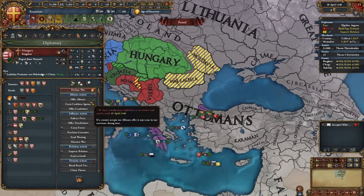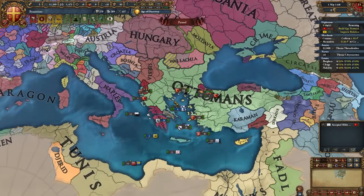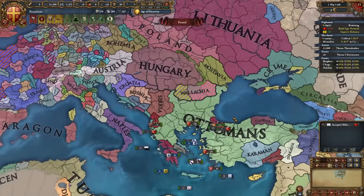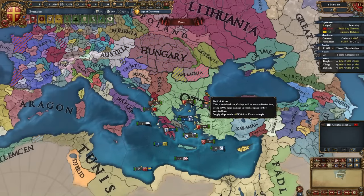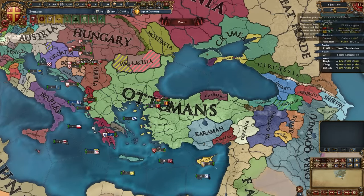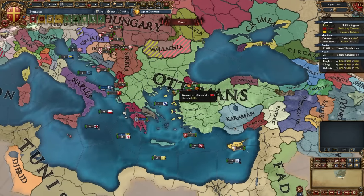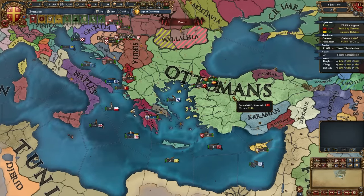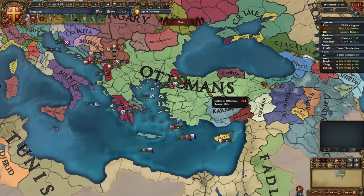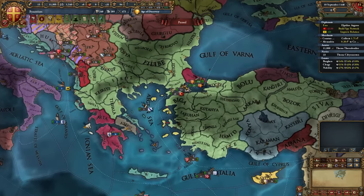At this point I can also ally Hungary, and you may be able to do so before declaring on the Ottomans. Even though I'll ally Hungary now, I won't call them into the Ottoman war — to show you it's doable with just Albania and the Knights. Usually you ally Hungary after fighting the Ottomans. In my game it's 1448 and the Ottomans haven't declared yet due to a weird alliance situation — in your case you'd already be fighting them. And there it is — the Ottomans have declared on Dulkadir, allied to Ramazan. This is precisely what we've been waiting for.